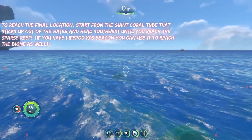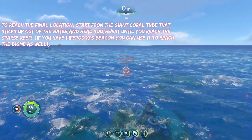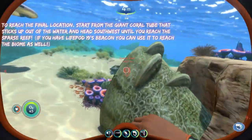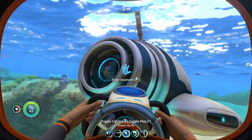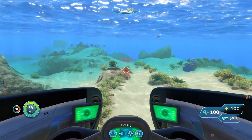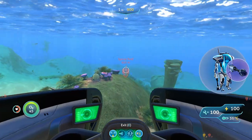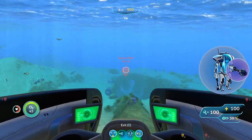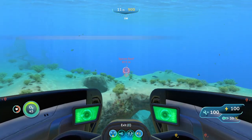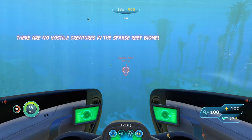To reach the final location, we are going to start from the giant go to the sixth level of the water once again, and from here we are going to head southwest until we reach the sparse reef. There's also a beacon — I think it's blackspot 19, or you can call it the second officer's location, beacon 36 sparse reef. Going here, you're going to want to bring just your prawn suit and a drill arm. You don't really need your stasis rifle or anything like that, because there are no hostile creatures here.